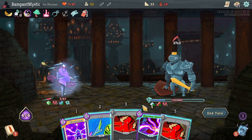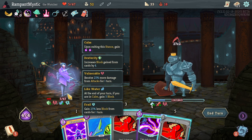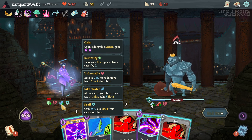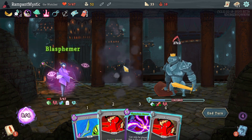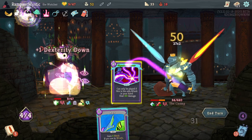Wait, what? Did I miscalculate? Wasn't he doing 10 more damage than what I was blocking for? Maybe I miscalculated on the Like Water? I might have. Alright, I don't have much of a choice — go into Blasphemy. Because that's lethal and there's nothing I can do about it. And I believe we actually have lethal here because we're not weakened.